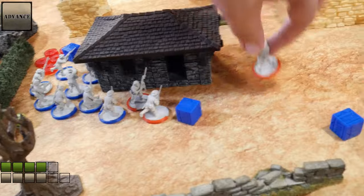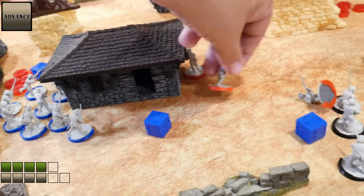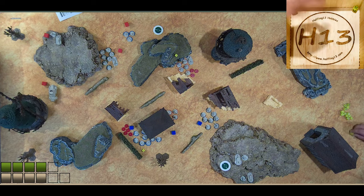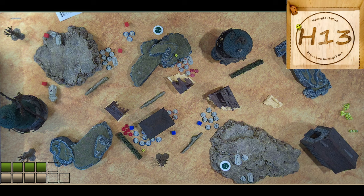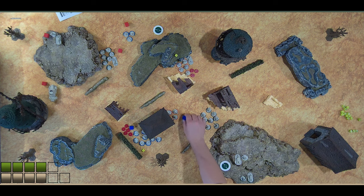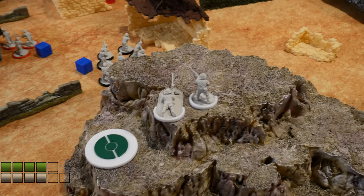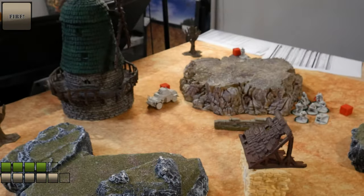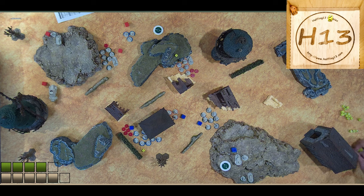My leader will advance just around the side of the building and then take a shot at the green squad over there. One hit, one wound. Do I have cover because of the intermediate terrain? I think so — so four-plus. One cough drop for you. I'm going to issue a fire order up here for this anti-tank, who's going to fire way over there at the armored car. Nope — next.